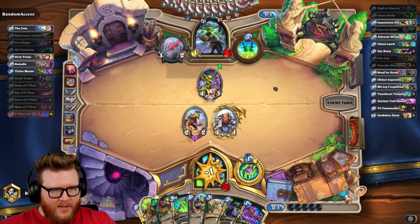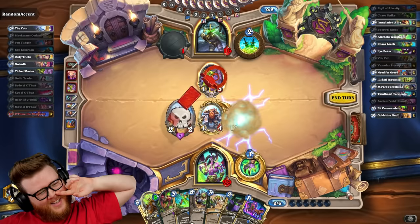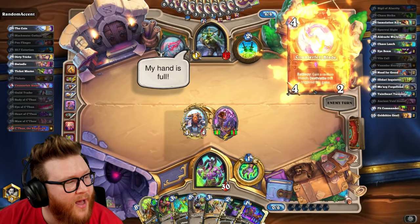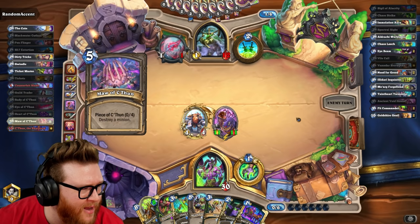Boy down. I think we trade here to clear. Get the big old void hounds. Pit Commander was technically better, but playing down is more fun. Deathrattle Rogue, burning their Deathrattle Rogue weapon, and clutching it with a six-mana Void Hound.